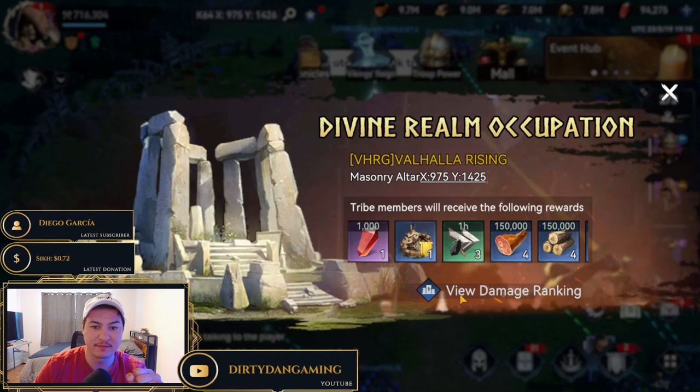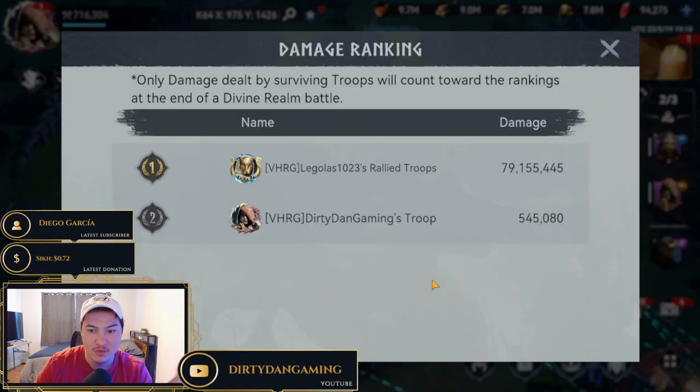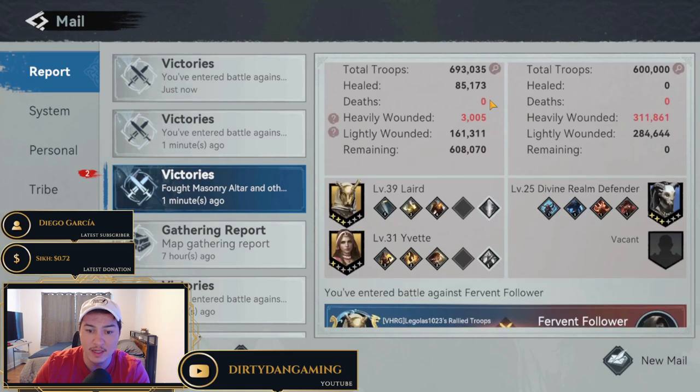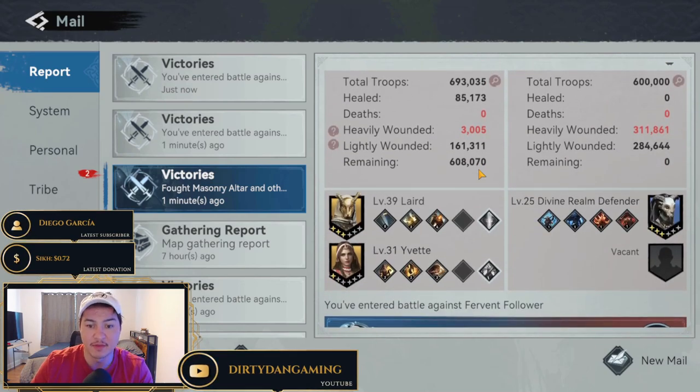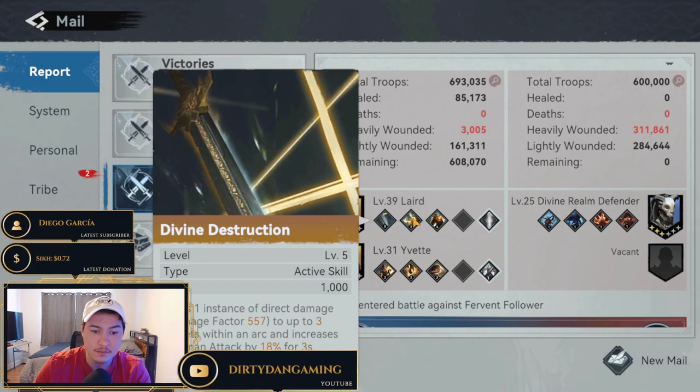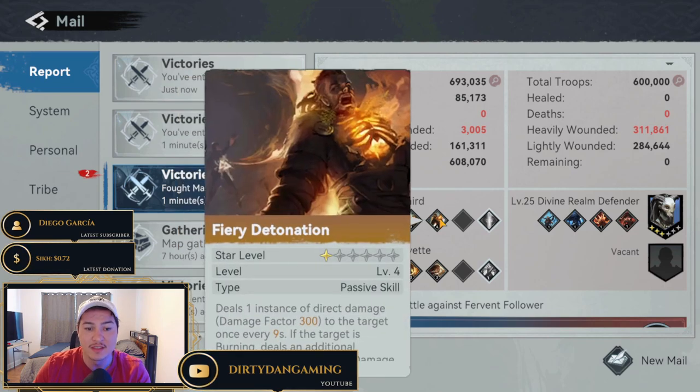Divine realm occupation — Valhalla Rising Masonry Altar captured. Number two! I want to jump in and see what Mr. Legolas was using for his skills. He's using a level 39 Layered and a level 31 Yvette. Once you get your heroes to level 40, you actually open up a second skill slot. He has a pretty decent Layered right now — level five on the first skill, level two on the second skill. These you can level up freely. He's leveling to five, then bringing the second skill up to five, then going back to the first skill to bring it up to level 10, which is the max level in Viking Rise.